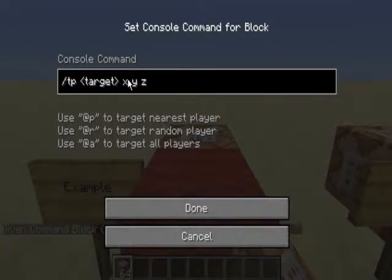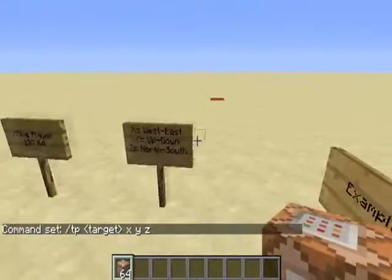So how you teleport is you go slash tp, then @p to target yourself as the nearest player, and then you type in the coordinates — your X coordinate, your Y coordinate, and your Z coordinate.